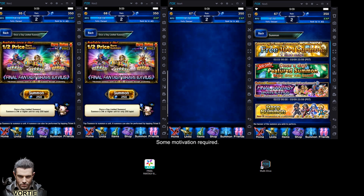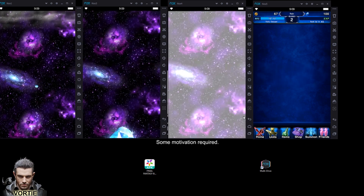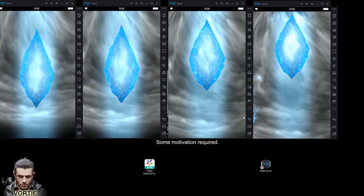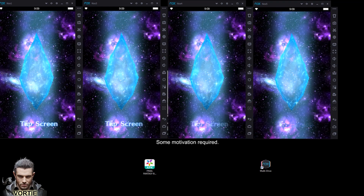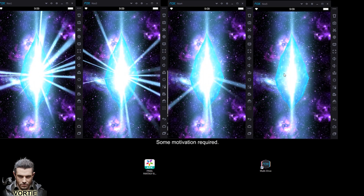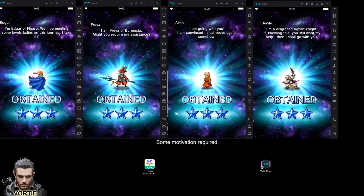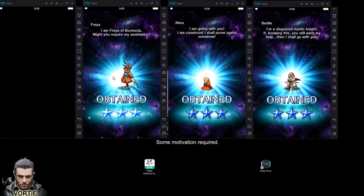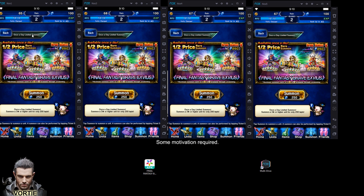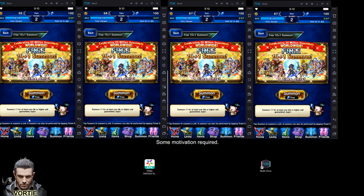We're going to start off with the half-off pull first because everybody's got it — let's roll and see how much luck we have. All right — so it's funny, when I'm doing rerolls I don't feel any pressure, but when I do rolls for myself my heart pounds. So far: Alma, Freya, and Edgar — overall not too bad units.